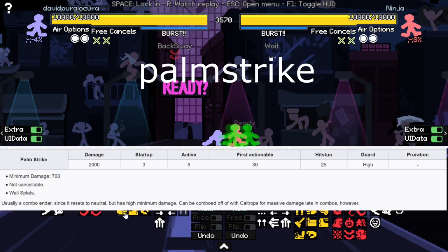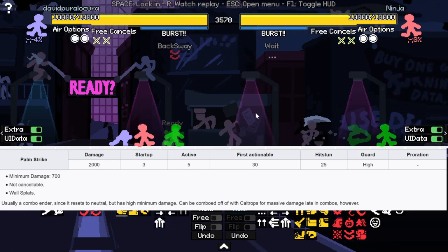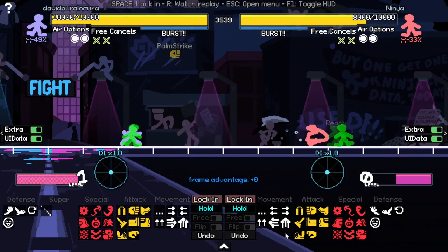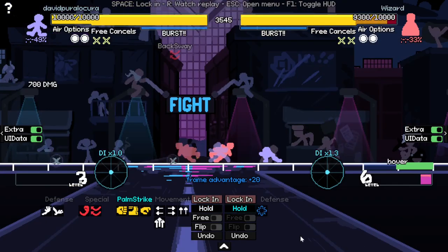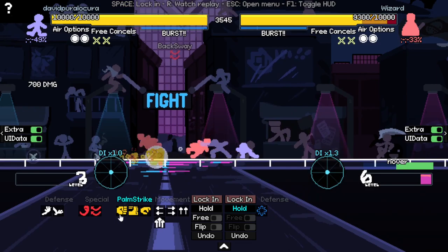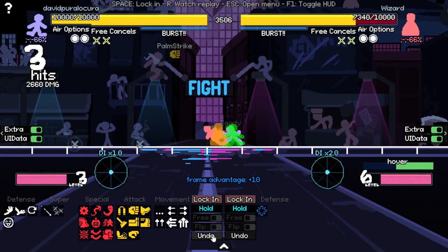Once you finish a backsway, you enter backsway stance. Here you get the palm strike, which is a really fast move — 3 frames and it does 2000 damage. It finishes the combo normally, you both return to neutral after you do it. For palm strike, if you have call drops on the ground, you can do the palm strike into the call drops and then continue the combo.